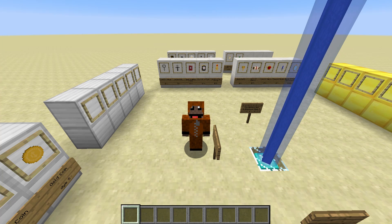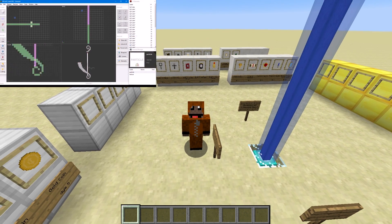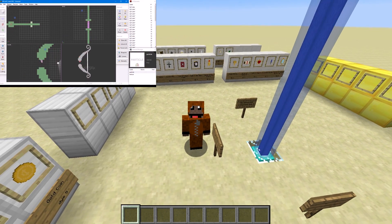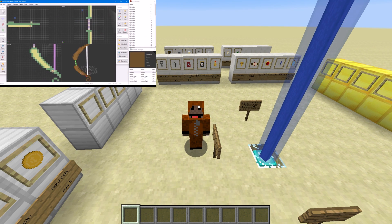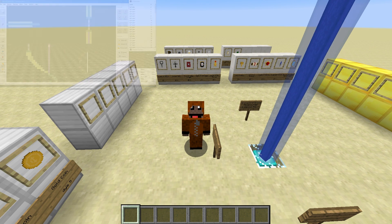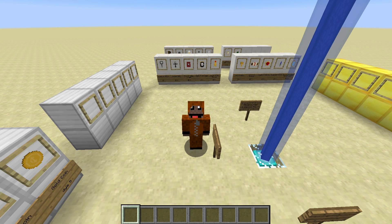Hey everyone! For a while now my friend Miney and I have been creating 3D voxel models for a Minecraft map, and we were using Cubic Pro to make these models. But it was very time consuming because Cubic Pro isn't really designed as a voxel editor, so it took a lot of time. I came up with another way of making voxel models, still using Cubic Pro, but it's a lot quicker in the long run, so I thought I'd share it with you guys.